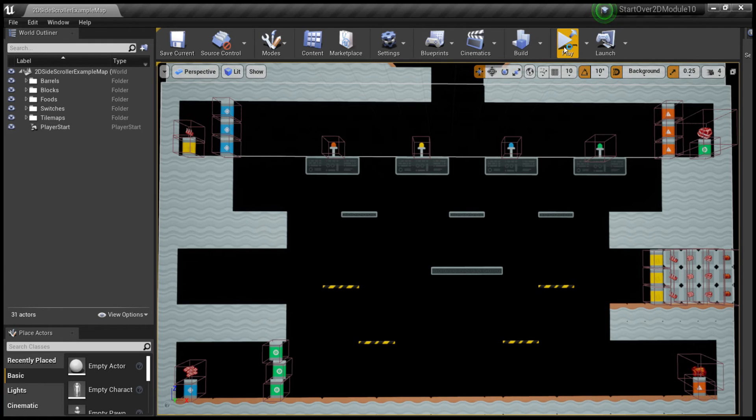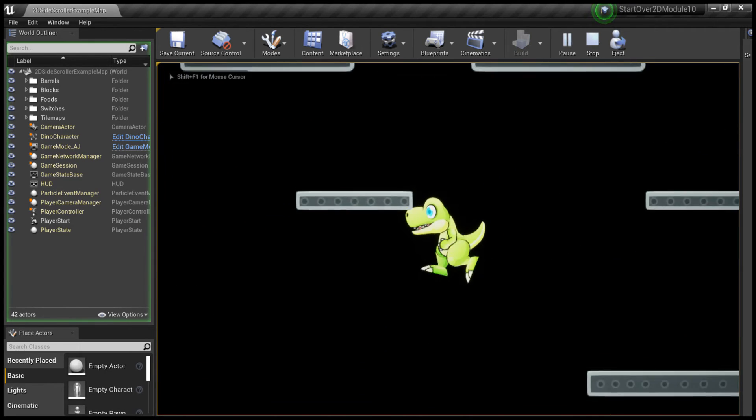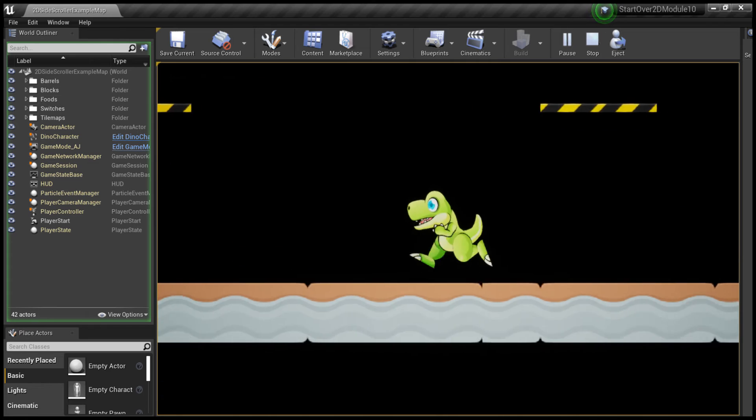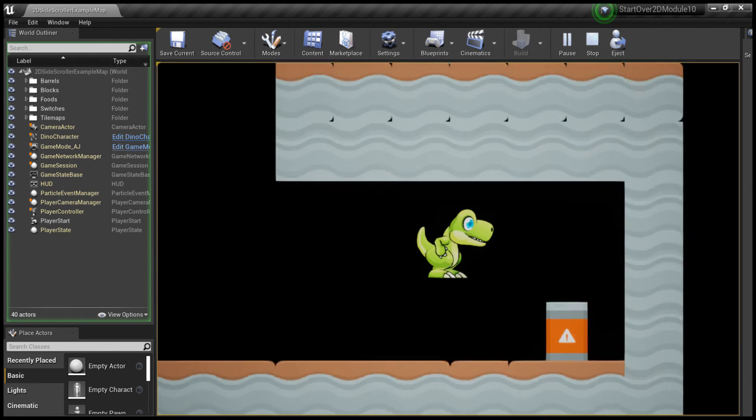So I had my kids play through this. I accidentally launched the standalone game — don't click that. I had to change the play mode to not standalone game, just selected scene. Anyway, my kids didn't get it at first, but after some amount of time they figured out how it works.